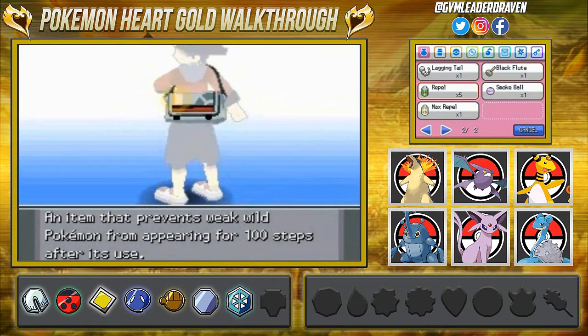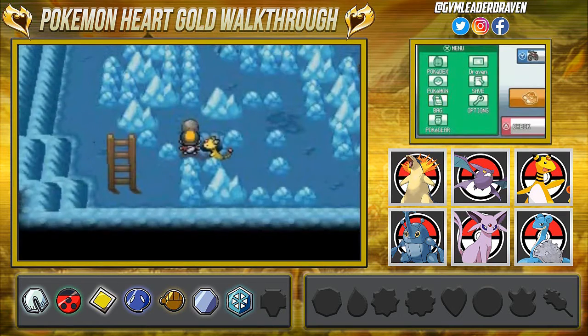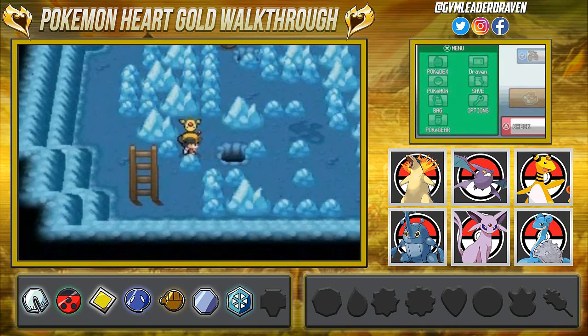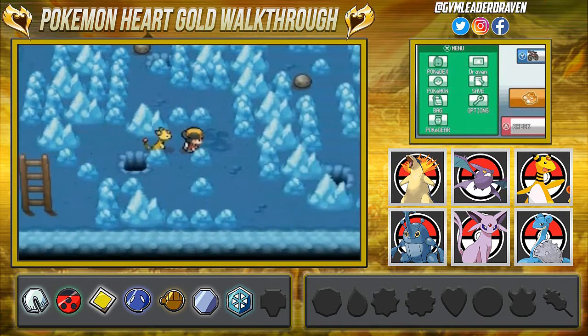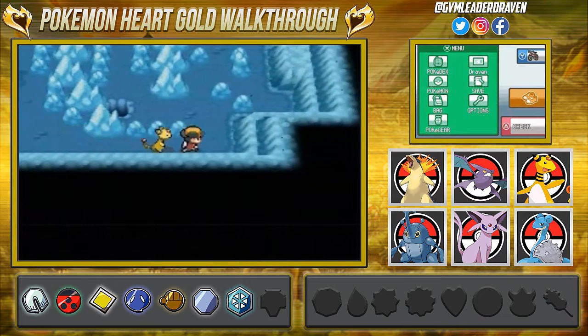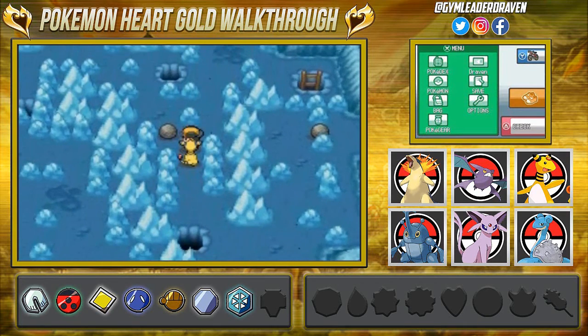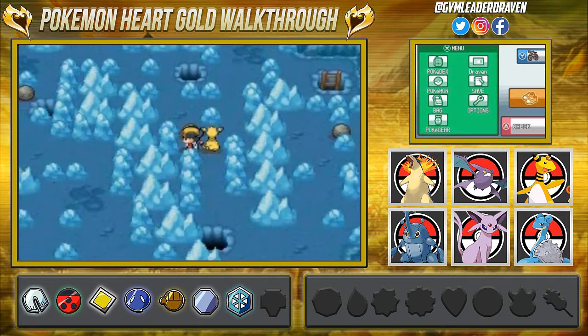I've been playing Pokémon for quite some time and I still forgot Strength in Olivine City. Alright, we've put one boulder in place and now we're going to the other boulders. This next one is a doozy — you have to move the whole thing around, which really bugs me.